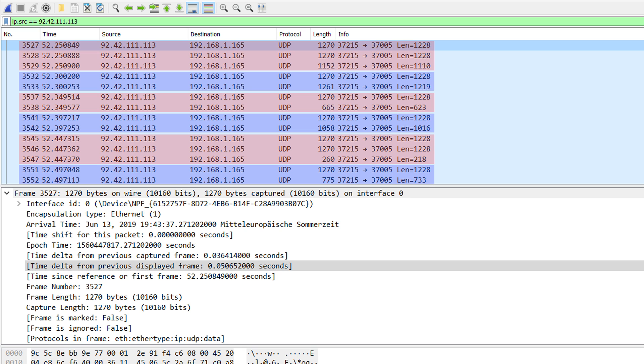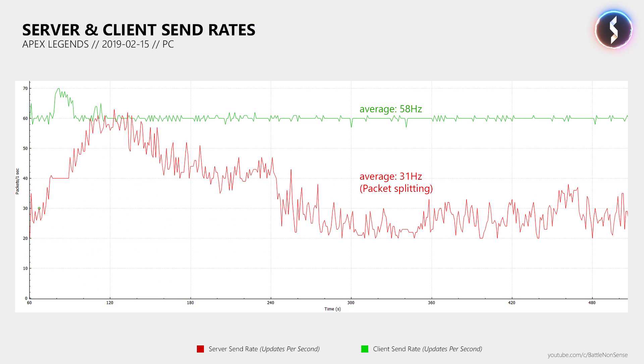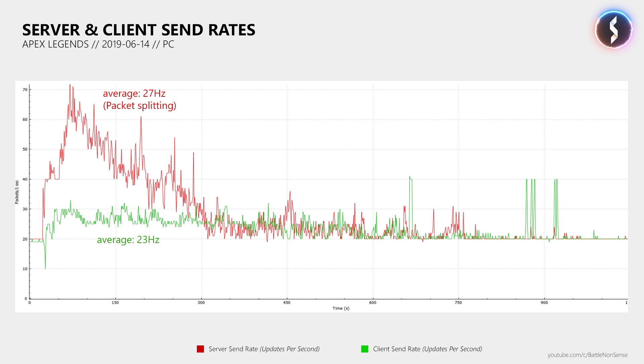Which brings us to the rate at which the client sends data to the server. Last time I showed you that the client sent about 58 updates per second to the server, but now this rate was reduced to an average of 23 updates per second. So since the game server most likely runs at 20Hz, it seems logical to have the client also send just 20 updates per second. The issue however is that when you send so few updates per second, losing 5 updates quickly results in a big problem. While when the client sends 60 updates per second, it doesn't matter as much when you lose 5 of them. So having the client send more than 20 updates per second would decrease the impact that minor packet loss has on your online experience, and would also slightly decrease the network delay, as we have seen in other games like Battlefield.